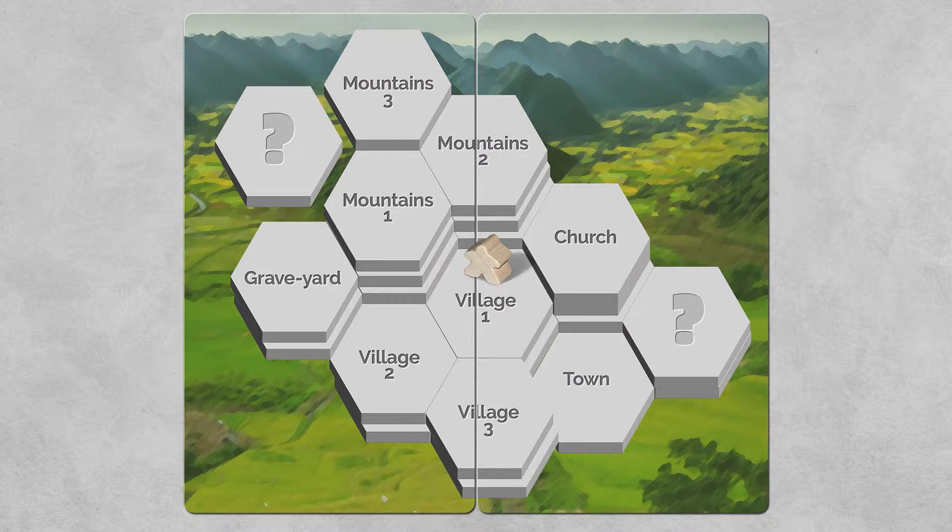The second player may suggest going to the western region, whereas the third player may suggest going to the third region. This is where the game gets kind of interesting — the players have different, conflicting objectives, and they're both competing to persuade the first player.